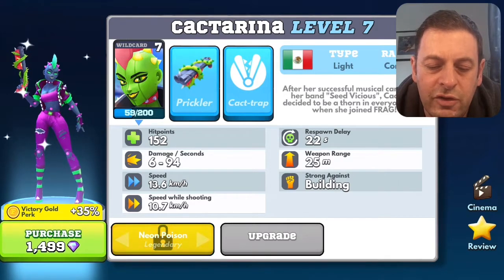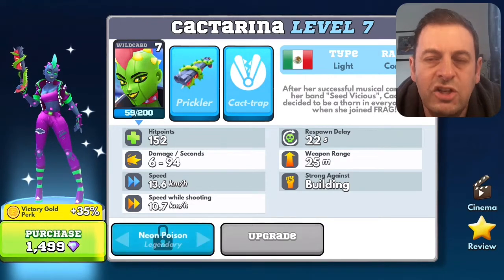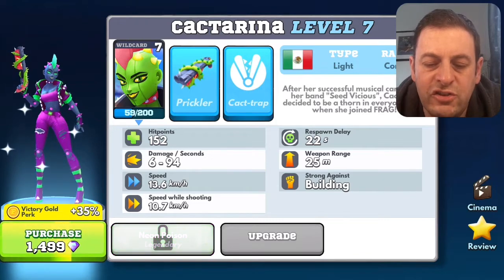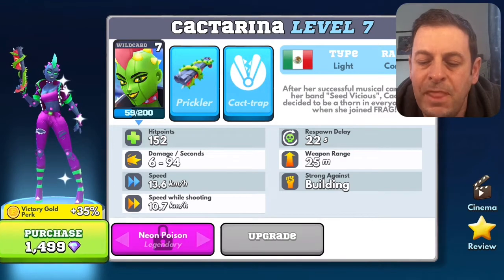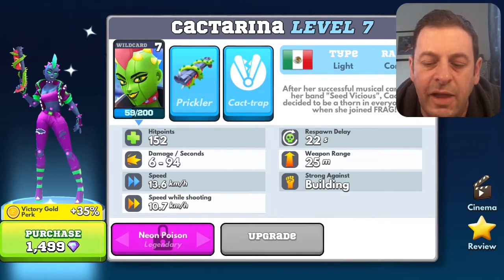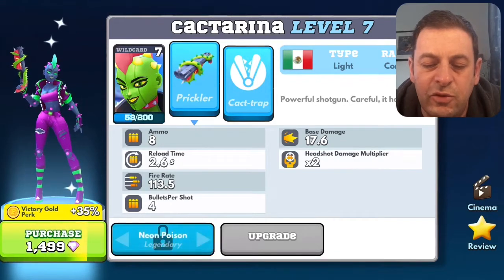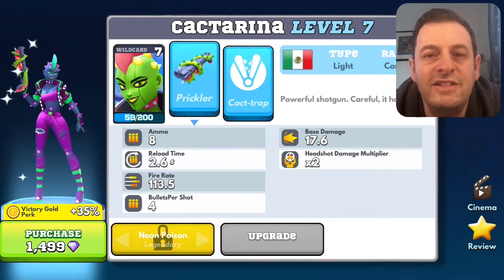Looking at her stats — she's relatively weak on the hit point front with 152 hit points, she can get killed reasonably quickly. Her damage per second is quite good with the Prickler shotgun, she's pretty fast and fast when shooting too. Her respawn delay is 22 seconds which is on the better side. Weapon range is short at just 25 meters, and she's strong against buildings. Reload time is 2.6 seconds, fire rate is 113.5, and there's a headshot multiplier.